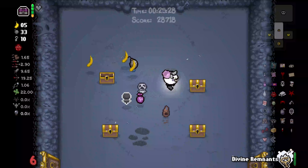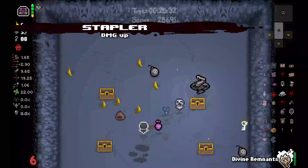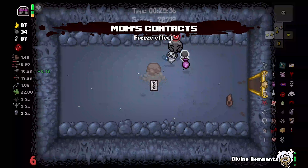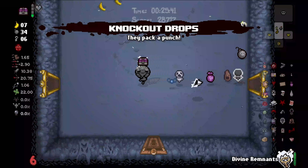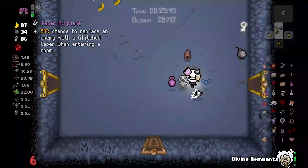Alright, we got some chesty chests here. Stapler is very, very nice — we're gonna take this. I will take Mom's Contact — that's based, thank you very much. What do we got in here? I will take Knockout Drops — that's based, thank you very much. I don't know what that means, so we're gonna leave that alone.